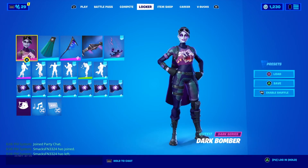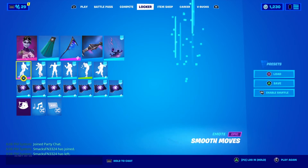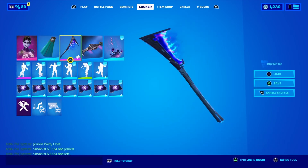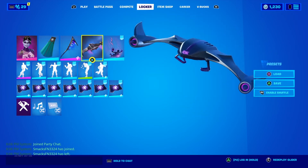For our final combo we're using the dark bomber. We're using a dark purple banner cape color. We're using the fusion scythe, which was from the chapter 2 season 1 battle pass.